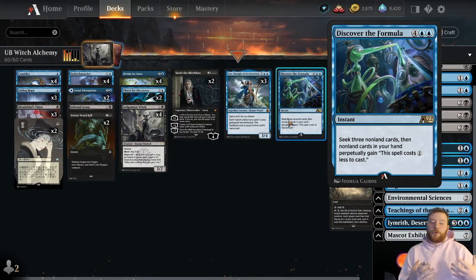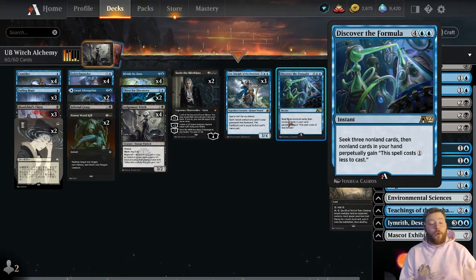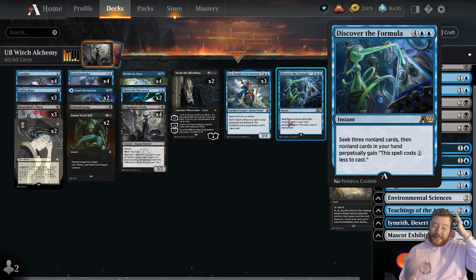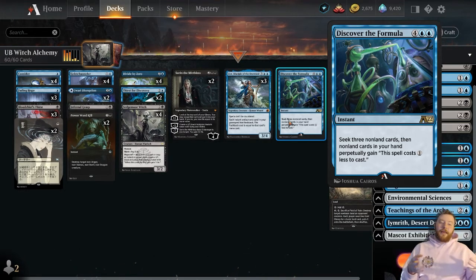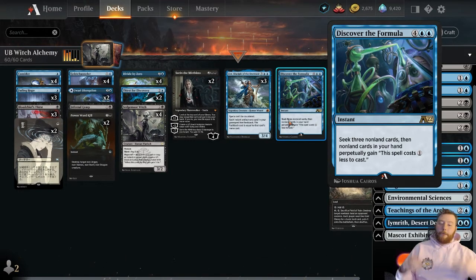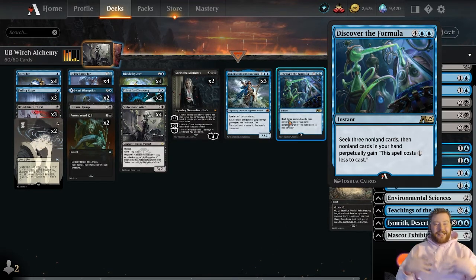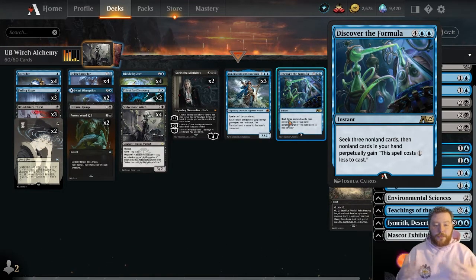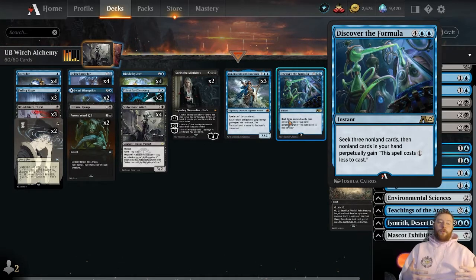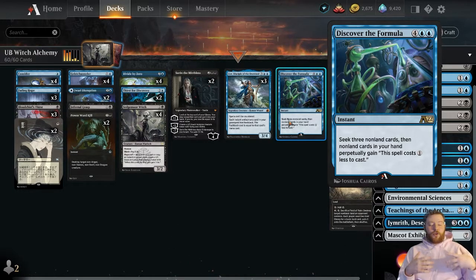Discover the Formula does a similar thing. For four-blue-blue instant, you seek — basically it pulls from your deck three cards that are not lands — then the non-land cards in your hand perpetually gain: this spell costs one less to cast. For six mana you're always going to get three spells and those spells are all going to be one less, turning most of our deck into one and two mana spells. This deck wants a way to refuel and Discover the Formula works so well with Leer. Often you'll even find a Leer. It's been a great one-of in this deck.